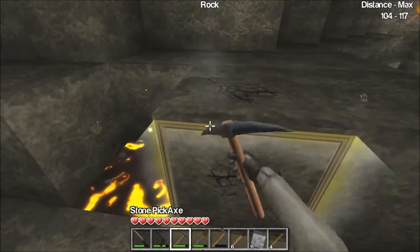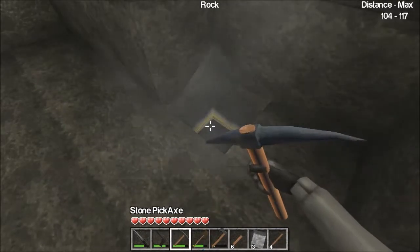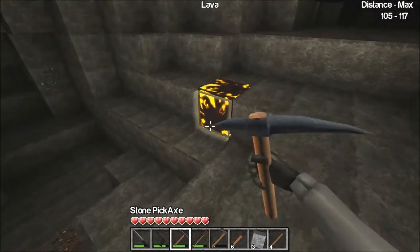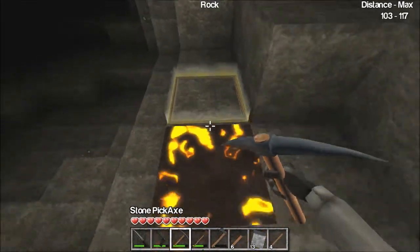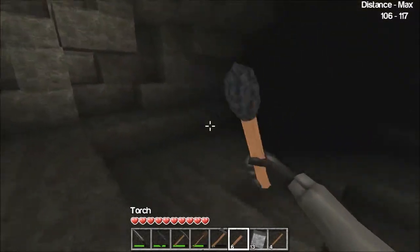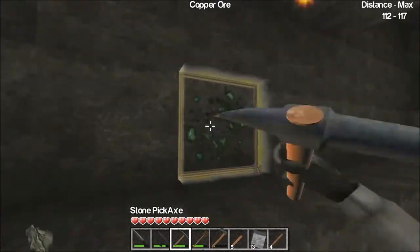I don't know what that was. Oh, lava! There's a block of lava here. Did it hurt me? That's weird — a block of lava. Interesting. I should have read it right off.